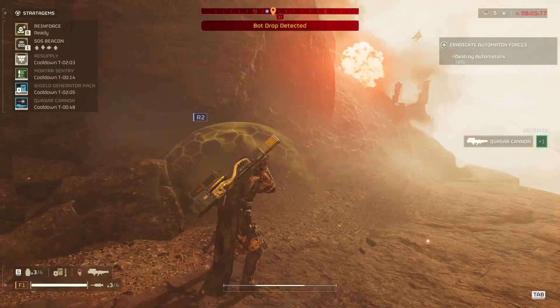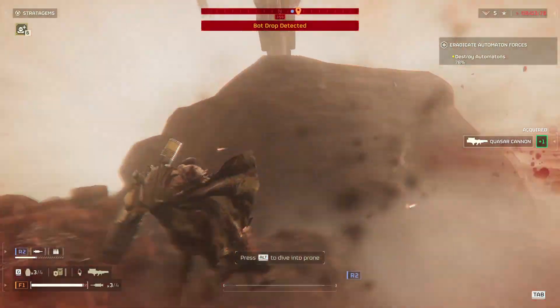To receive it, we need to shoot off both arms on a hulk and then extract while it's still alive.